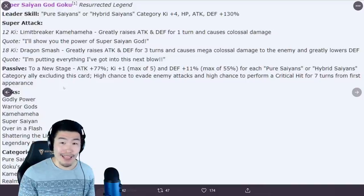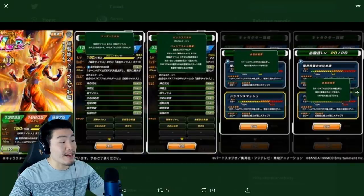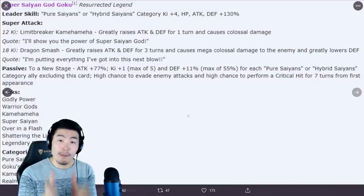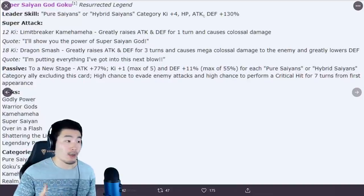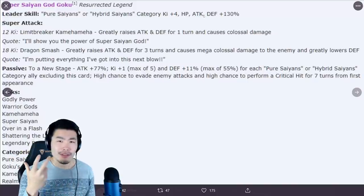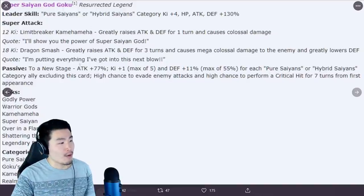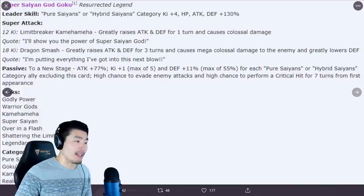Is he maybe going to be a free-to-play LR? Because apparently he costs 77 team cost. Usually when a card is 77 team cost, they're usually a summonable LR. And the leader skill does seem like a summonable leader skill as well, because usually free-to-play LRs don't have leader skills that high. 130% is typically a summonable LR leader skill, like a non-Dokkan Fest LR. He's also a dual category leader, which plays more into the idea that he is going to be summonable. So 77% attack, Ki plus 1, max of 5, which is good because it's going to make it easier to get the 18 Ki off.